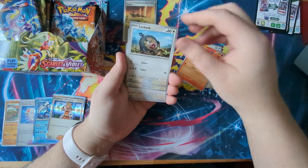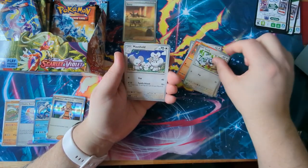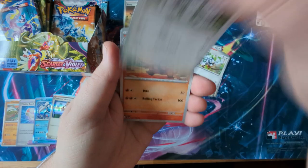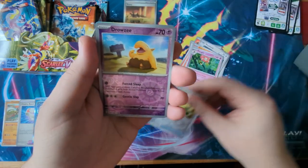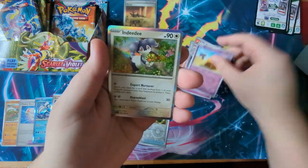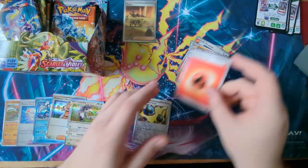Char Cadet, Lechonk, Starlink, Mousehole, Crocolore, Florgas, Energy Retrieval Reverse Holo, Drowsy — and an Indeedee Holo, very cute.